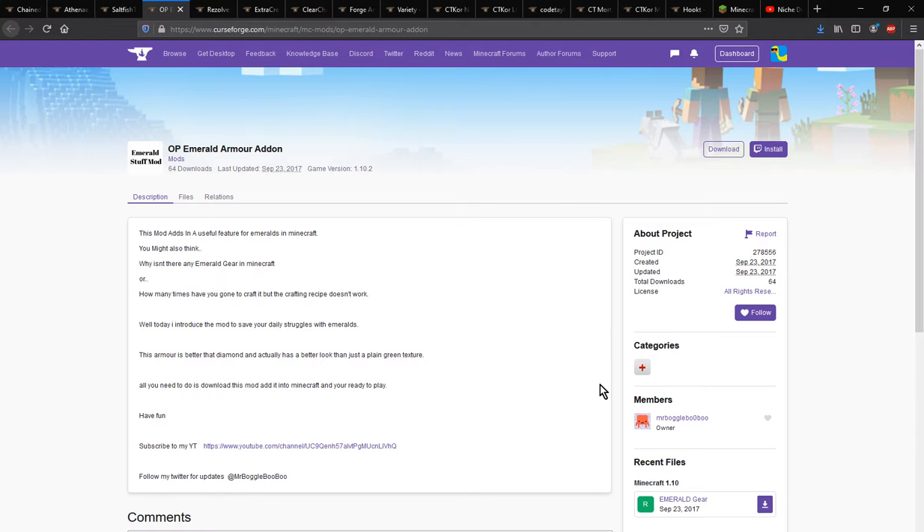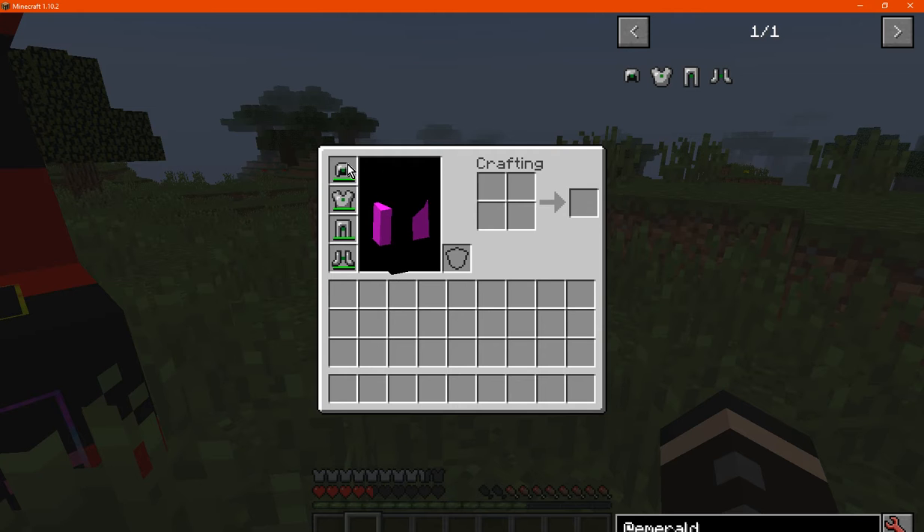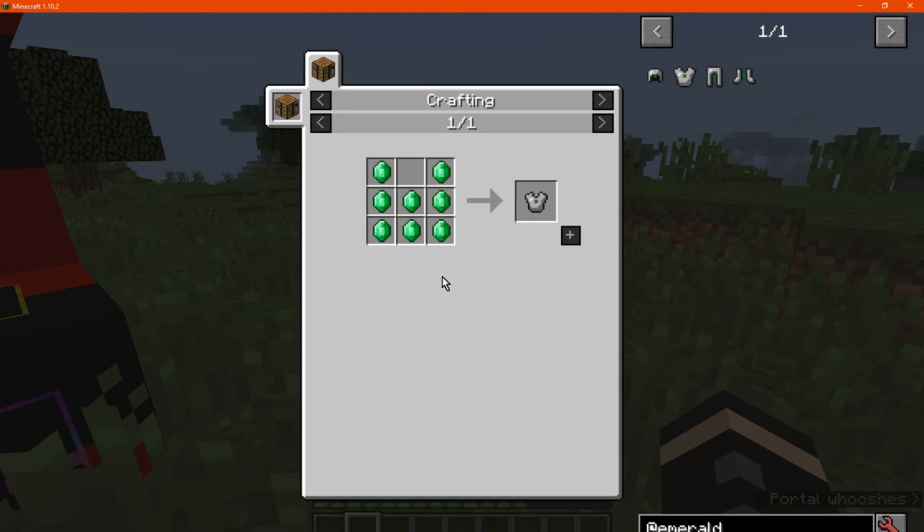Hello everyone, this is Santa.2 and welcome to another mod overview, this time on OP Emerald Armor Add-on. A mod that adds an Emerald Armor Set that is simply just made from Emeralds as you typically would expect the recipes to be.